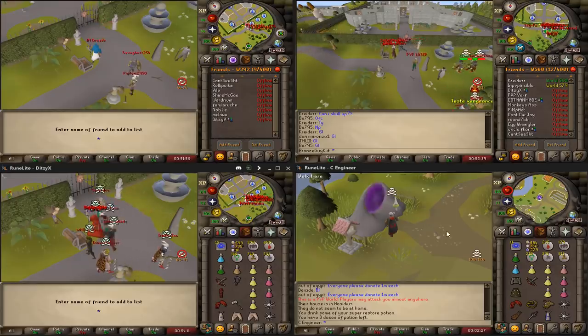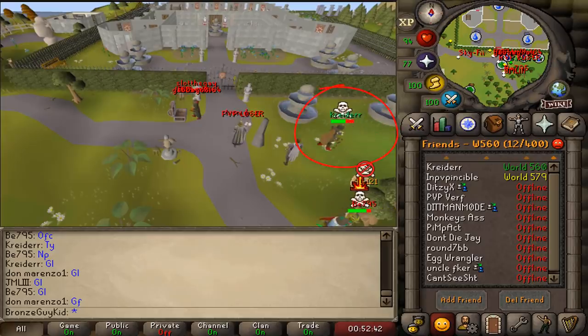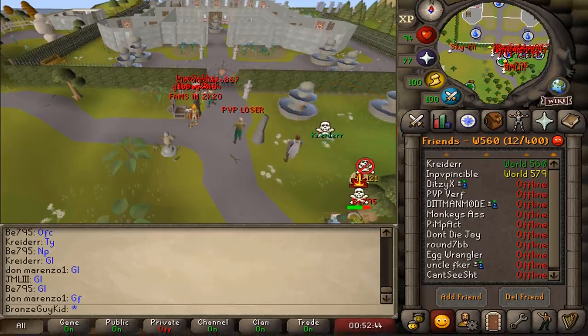I will be scouting on 4 accounts at the same time. And in this occasion, we found some high-risk DarugP carriers in Camelot.